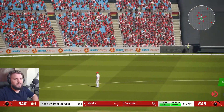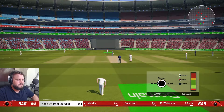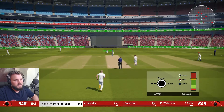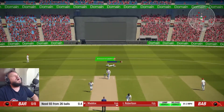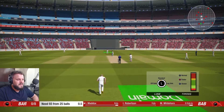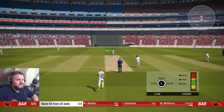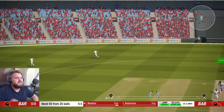Okay, outswinger, slower outswinger. You need to take wickets though - need to be targeting the stumps. Mulling a couple of them and then the rest are just straight past the edge - oh and then we get the edge!